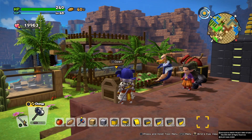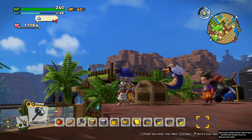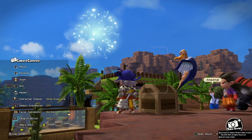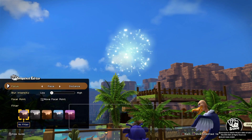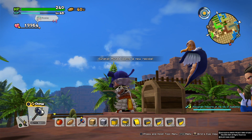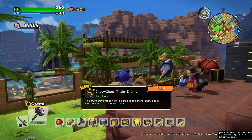You will see them coming even if your base is far away — they will approach the cannon and ignite it. As soon as you see the firework, press the pause button or the start/options button, then take a picture and save it. Make sure you save the snapshot and you will unlock both of the recipes. That's it, that's how simple it is.